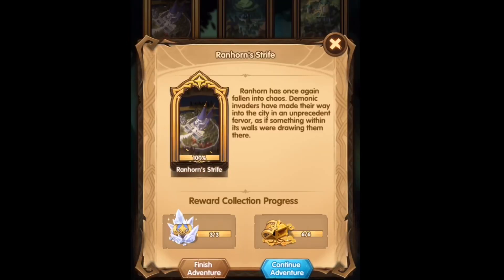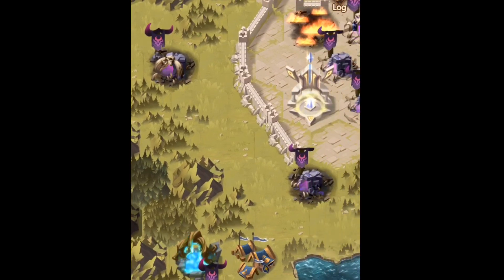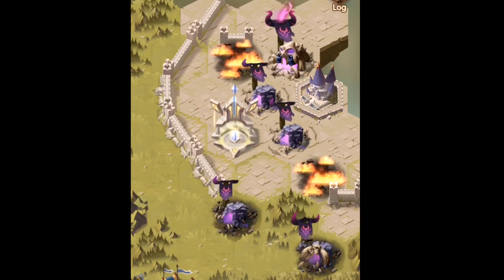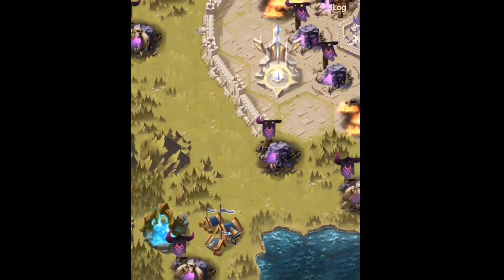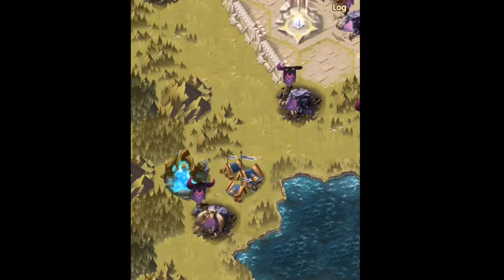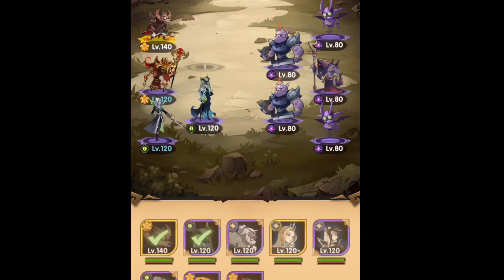Branhorn's Strife is the first Peaks of Time. For you, it'll say 'Start Adventure', so click there. The idea is to 100% it by completing all of the battles. At the end, you get a nice artifact, which I'll show you at the end of the video. These battles increase in difficulty as you progress, with the hardest being a team of level 95 Graveborn heroes. You have to do this one first because the other ones stay out of reach.